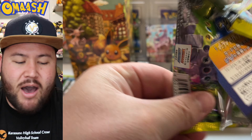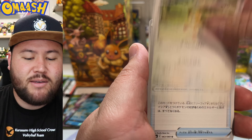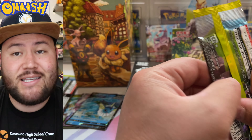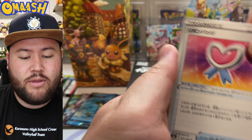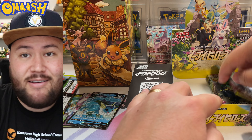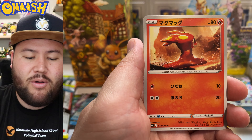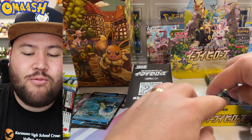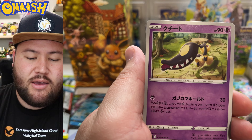Hopefully the secret rare is an alternate art, but it could be a rainbow or a gold — we just gotta cross our fingers and hope. Marshtomp — very nice. That's what everyone wants. And we'll see if we pull something like that Gordy. Gordy has a full art and a rainbow — if we pull that, I might have to open this other box right after this one. But either way this is so fun. Love the thought of just an Eeveelution set — that's so cool. So many things you can do with it too.